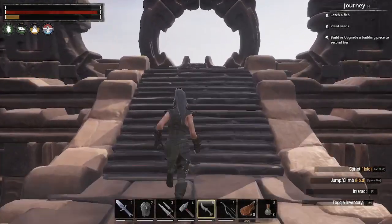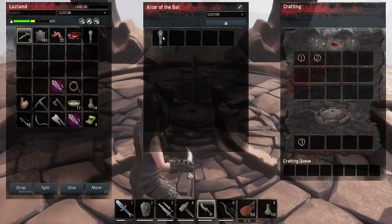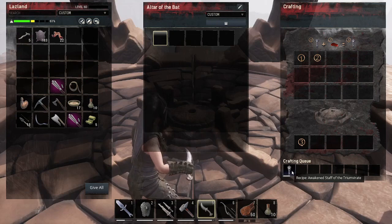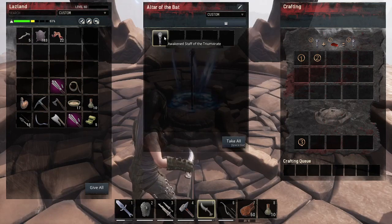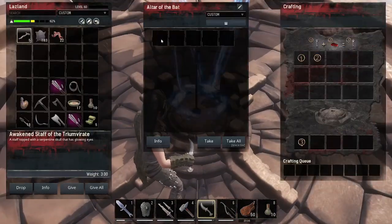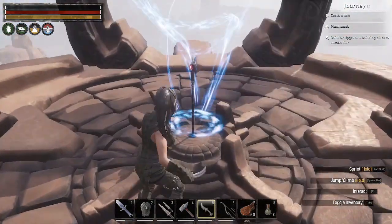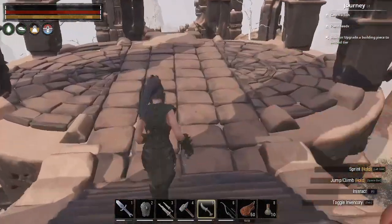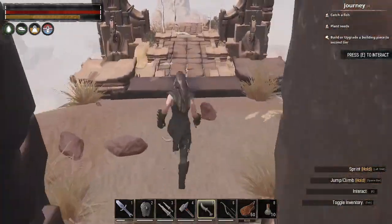Okay, he didn't respawn. So now we should be able to put this and that in there and we're getting the awakened staff. It shows a portal - you can't go through it, but it's just showing you. So now we can take that and we're going to head down to where our horse is and then we can activate our staff.